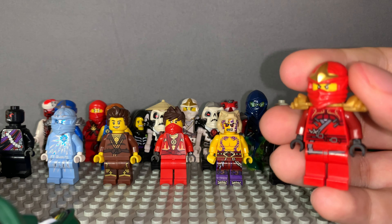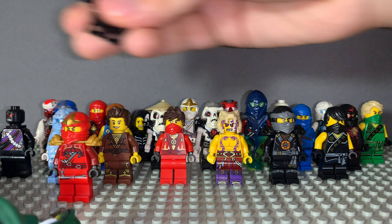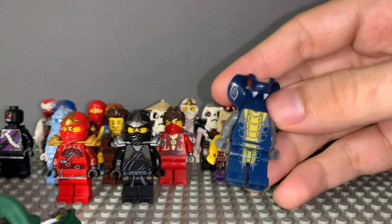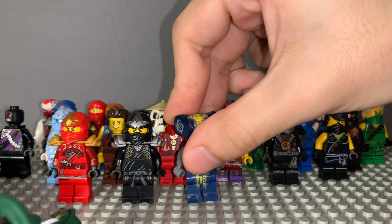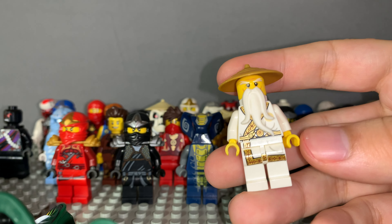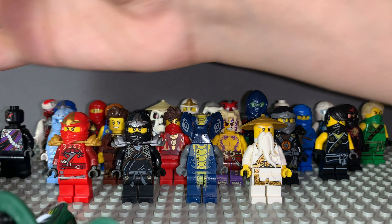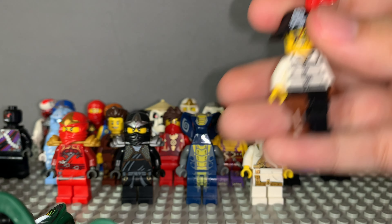We have Kai ZX — another classic. Here's Cole ZX. Here is Slithraa. Stone with the grey hands. Sensei Wu stone with the gold hat — I think this one is exclusive to a book or something. Here is Captain Soto from Skybound, the prison version.